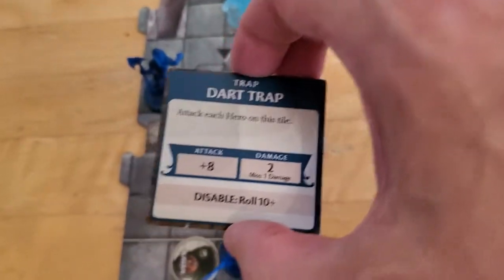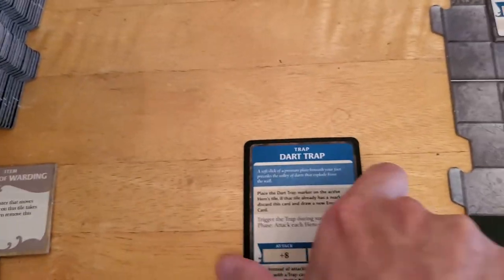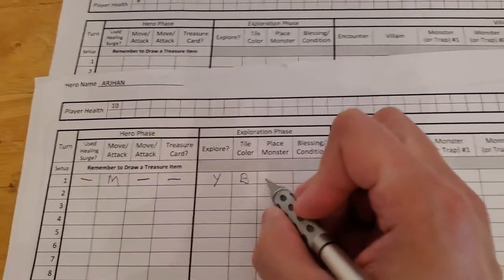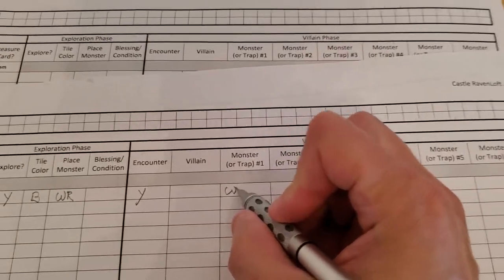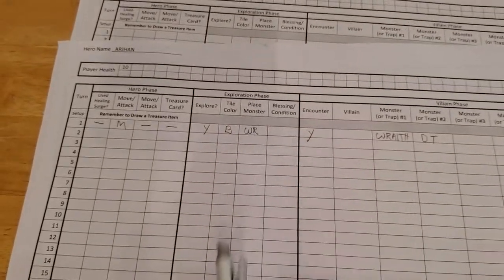We're going to place a wraith on the bone pile of the newly drawn tile, then go ahead and have that encounter. There's nothing we can do to cancel it — it's a dart trap. We are starting off not good. We place the dart trap marker on the active hero's tile. Traps work just like monsters, so we keep the card. We activate the wraith first, then the dart trap. We got a black tile, drew a wraith, and have an encounter.